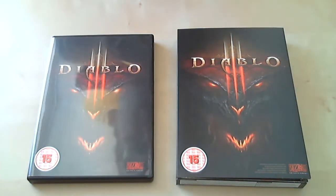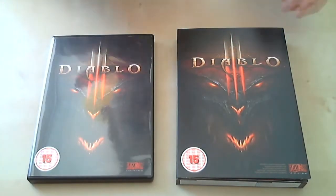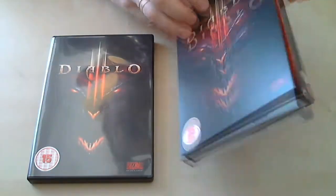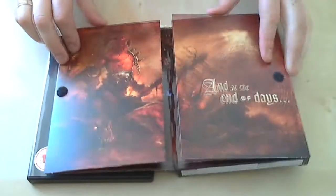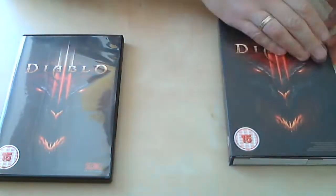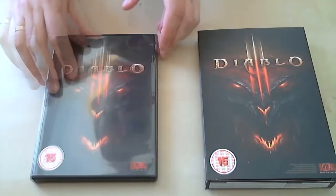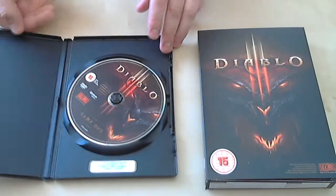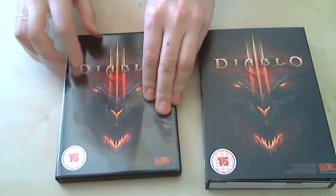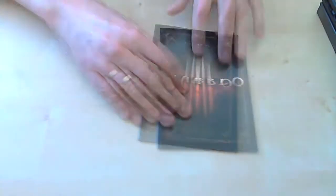Hello, what you can see is Diablo 3, which arrived to me today. This is the standard edition, which contains the main box split into four parts. It's a pretty nice black box with the game DVD inside.